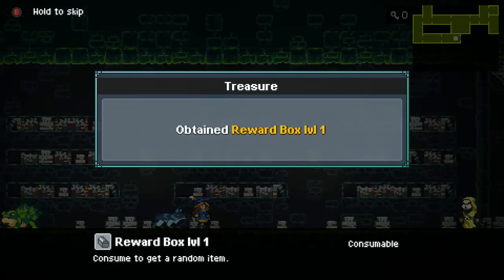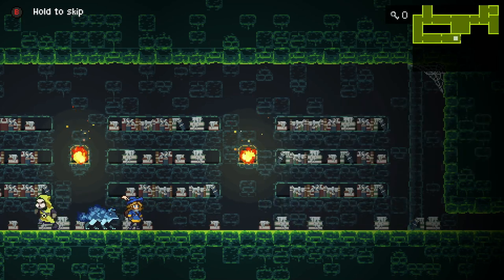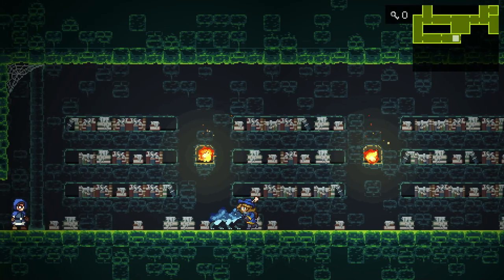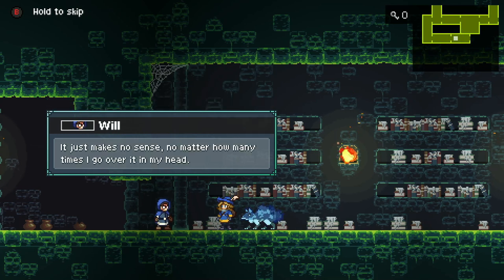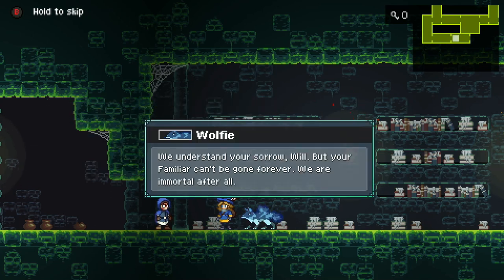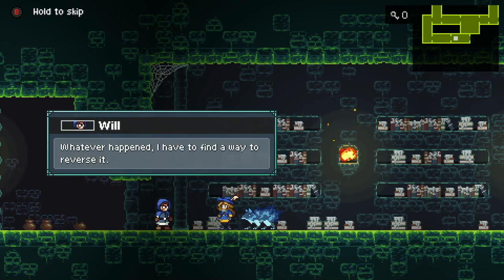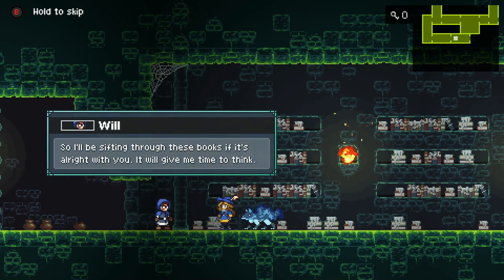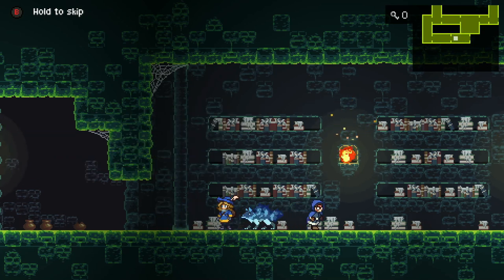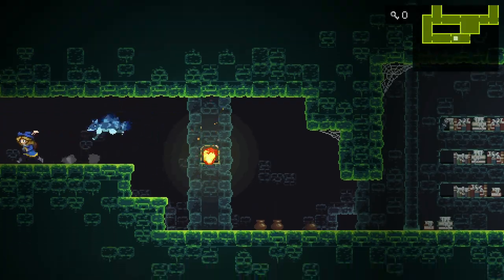And there we go. Reward box level one. That was odd. Let's check on Will. Yeah, Will's right here. Let's see. Alright, we gotta meet him at the regular library now. Alright, so we gotta meet up with Will later there.